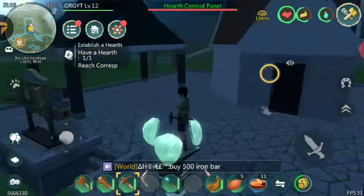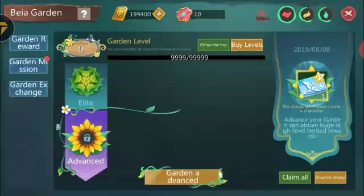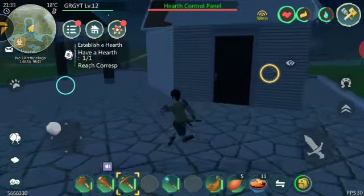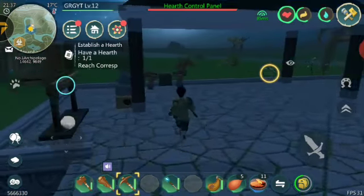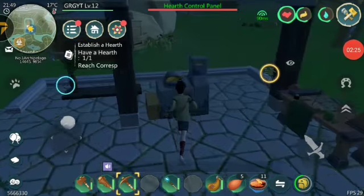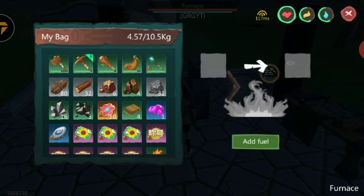You choose your hearth design when you first create it. The hearth name shown in the top left is 'drgyt' — that's the hearth design I chose. You can rearrange walls and stuff via the build menu. I built a couple of facilities, but as I said we're having recording problems, so it's been a bad day for us.